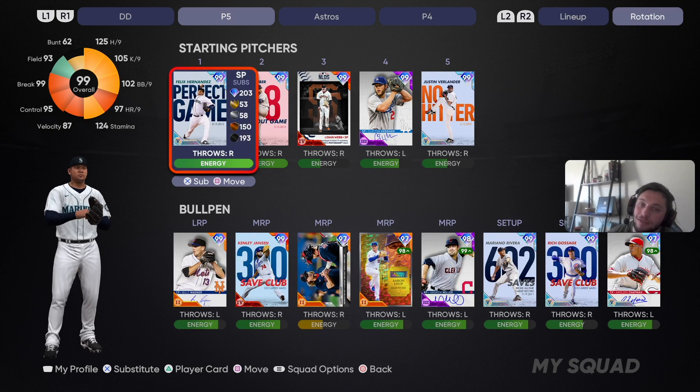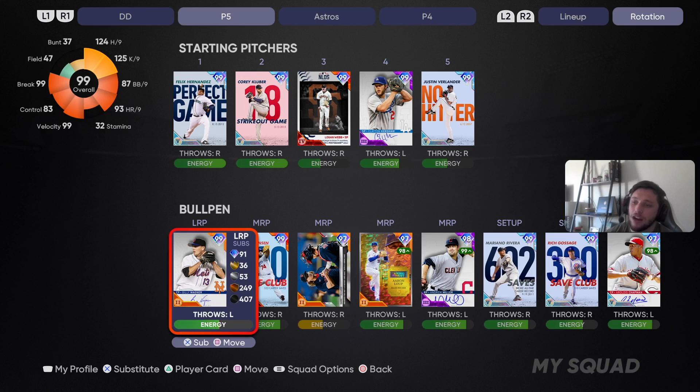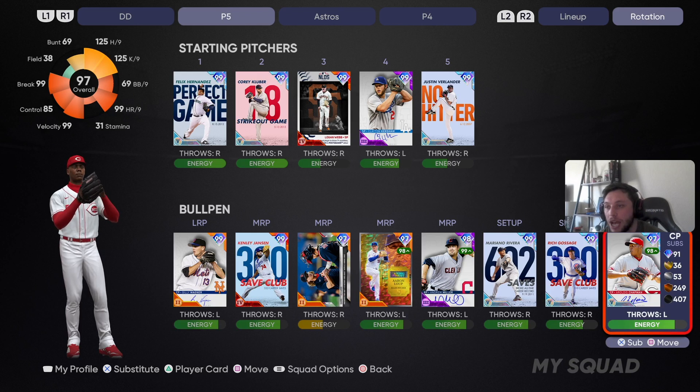On the bump we're gonna start P5 Felix Hernandez. We also got Kluber if we need him in our pen. We have three guys P5 for relievers: Mariano, Goose, and Aroldis Chapman. Those guys are definitely gonna be coming into this game.